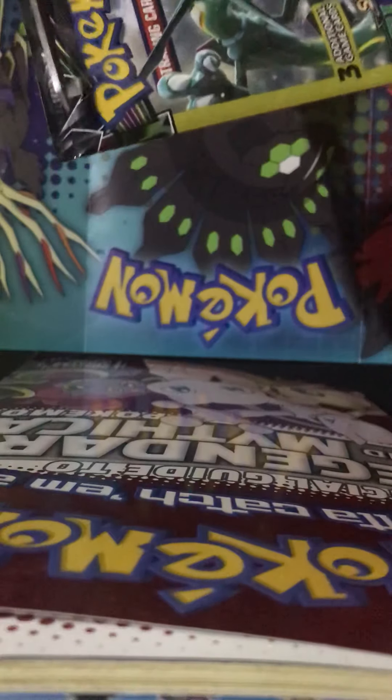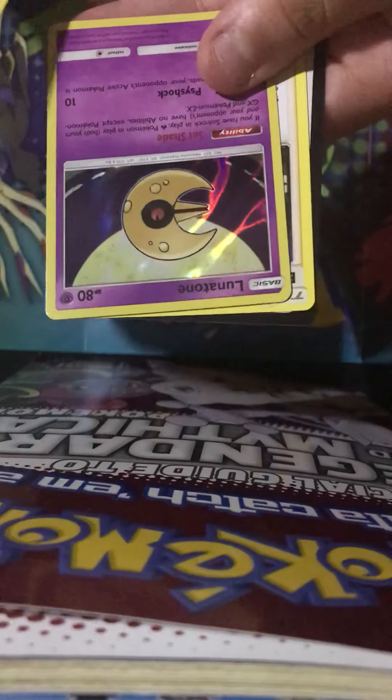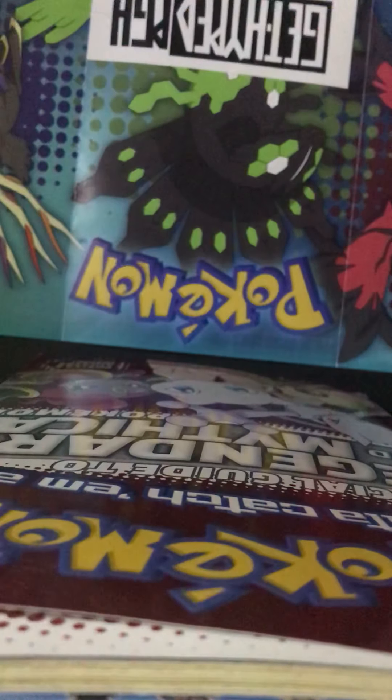We're on to our last pack. Hopefully we can pull something really good out of this one. We got a Spur Camp, an Electron, and a Bell's Maintenance. Look at that — close up on that shine. That's nice. Now I'm going to be handing it over to Ryan. He's going to be opening Unbroken Bonds and a few other ones.